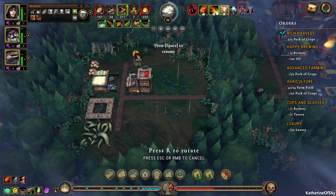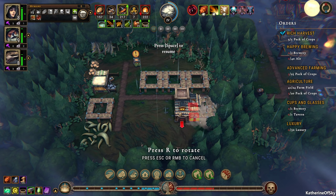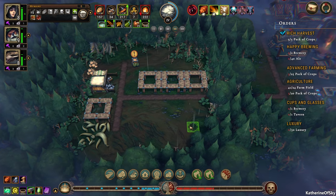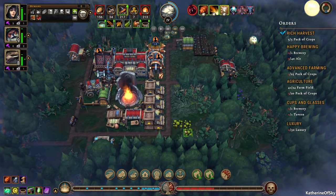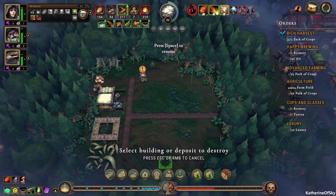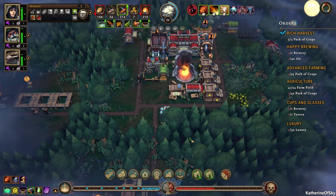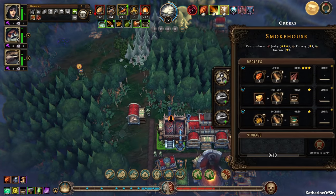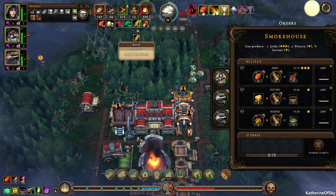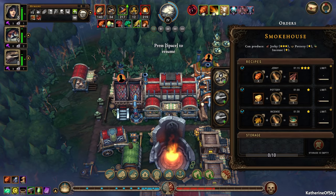Let's build from maybe this side. Actually, what I should do is change this and build from the left instead. Let's do that — one, two, and three. What do we got here? We got some jerky. We actually do have enough insects, right? We do. We can make this and it would make our people very happy. Let's do that — let's make people happy.